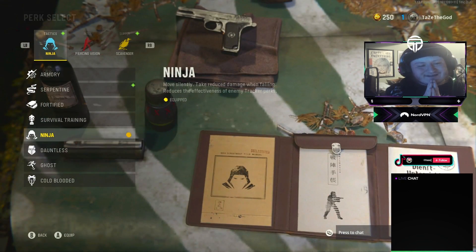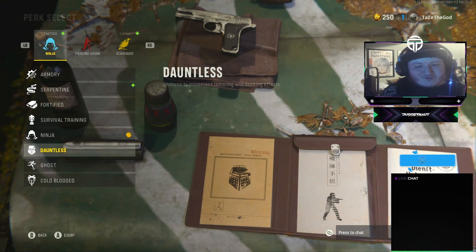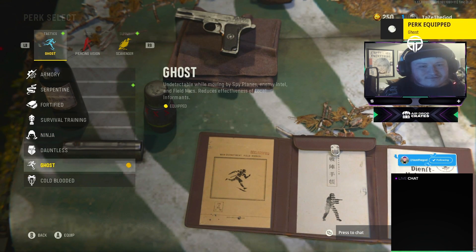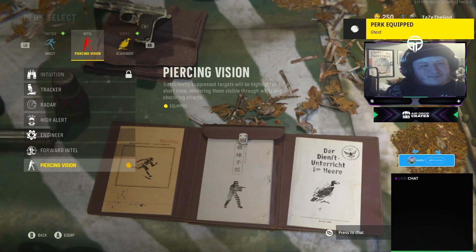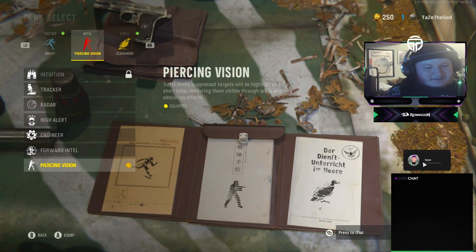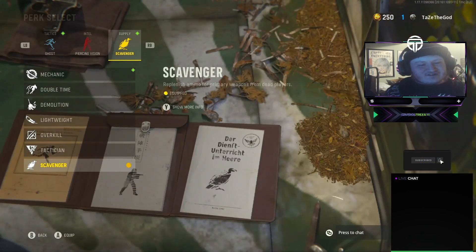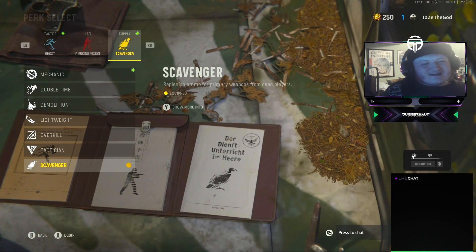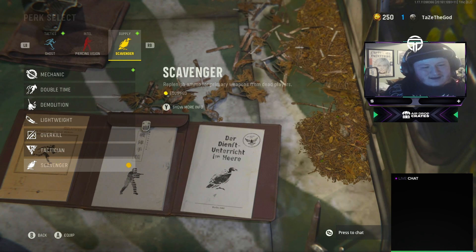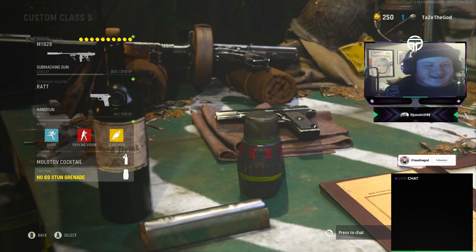For perks, I'm using Ninja for the tactics slot to move around the map silently — though some people prefer Ghost. For the intel perk, I'm using Piercing Vision: if I hit an enemy and don't kill them, I can still see where they are and pick them off. My third perk is Scavenger. Additionally I'm using a Molotov Cocktail and a Stun Grenade for lethals and tacticals.